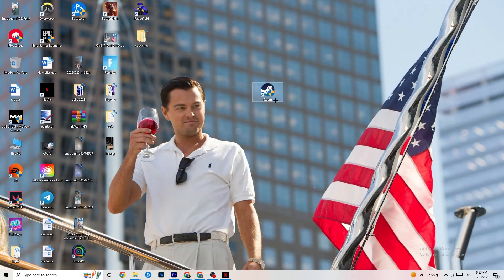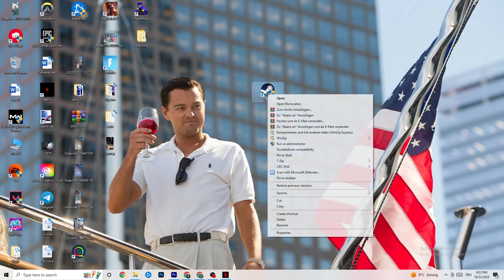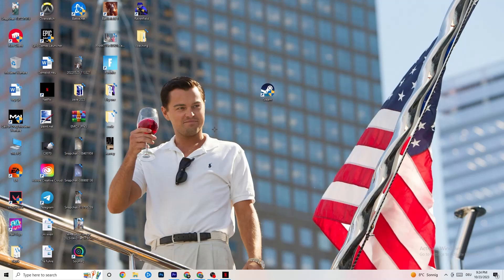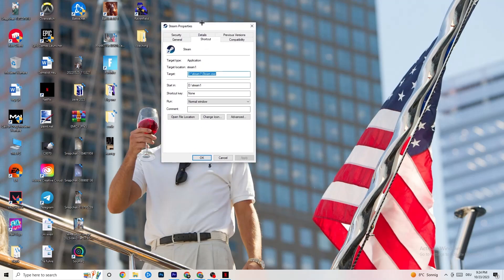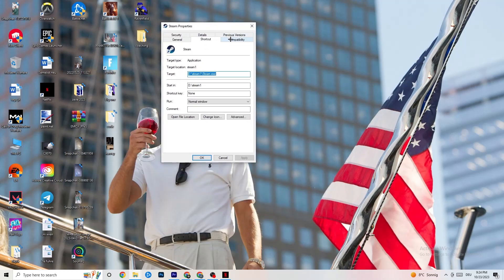Next, take your launcher shortcut — for me it's Steam. Right-click it and go down to Run as Administrator. This will start your launcher with elevated privileges. Then start your game through the launcher, which will probably fix your issue. If it doesn't, right-click the launcher shortcut again, go to Properties, and click on the Compatibility tab.